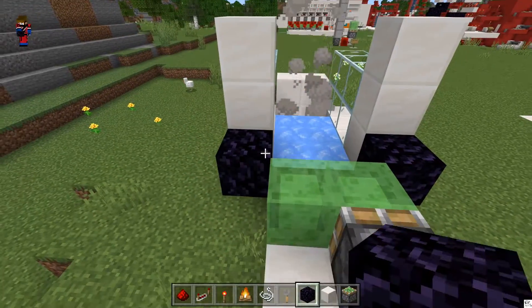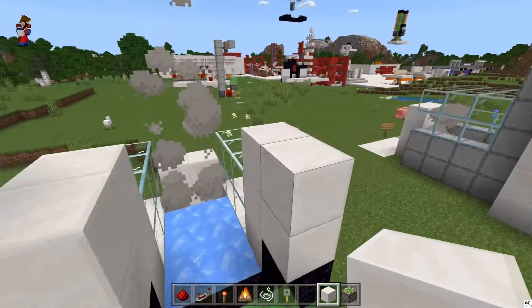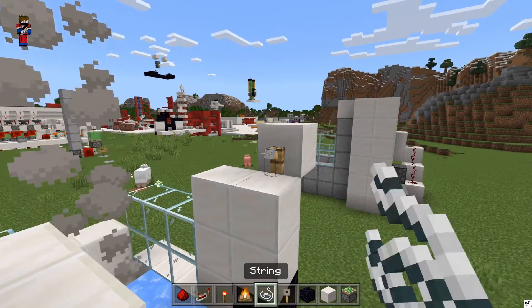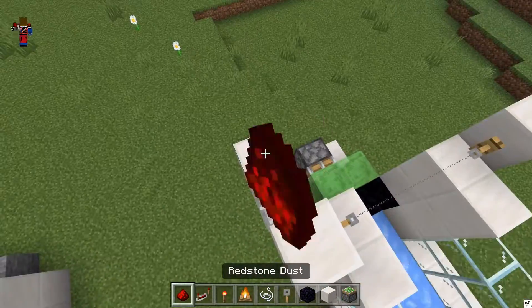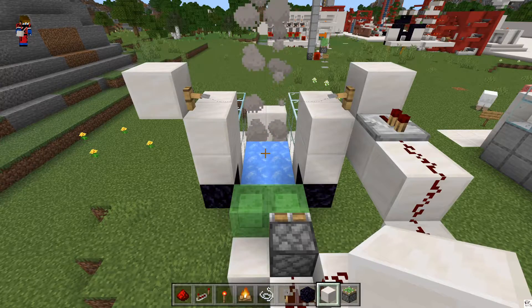On the back side, place some obsidian blocks right there. Place two more blocks up and then one out like that. Tripwire hook — grab one, place one right there, right there, and some string in between. Now is where the redstone takes effect, so let's bring this out like that. Then grab a redstone repeater, place it down like that, and drag the redstone all the way down — done.